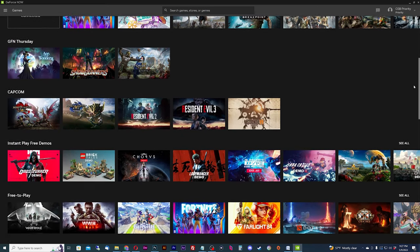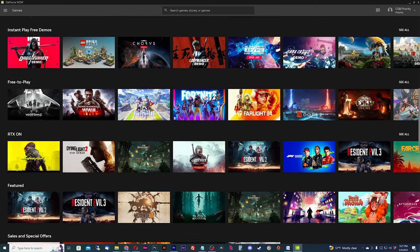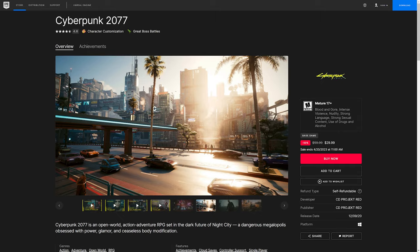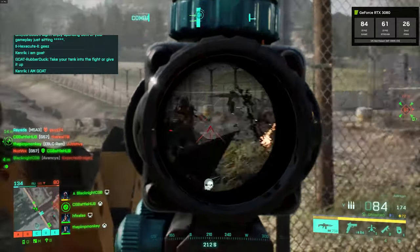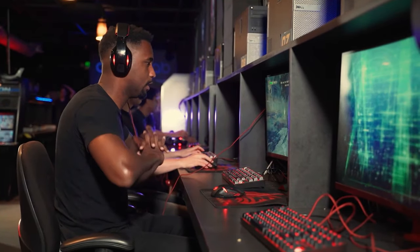How does GeForce Now work? It's fairly simple. GeForce Now plays the games you own from third-party game distributors like Steam, the Epic Game Store, the EA App, and others. Buy your own games from these sites and you'll be able to play them on GeForce Now through the cloud. If you're a native PC gamer, you should fit right in.